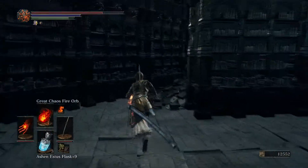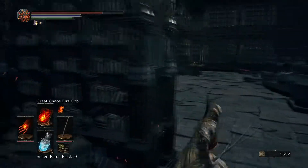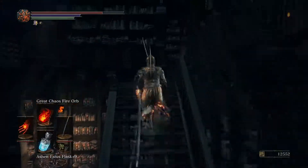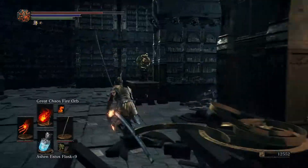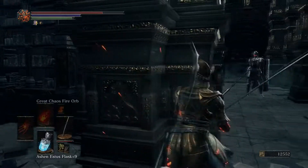Let's explore the library a little bit more - books and books and books. Now there's a pathway up. Titanite scale - cool. This is such a lovely place. It would smell pretty musty in here - the smell of musty books.